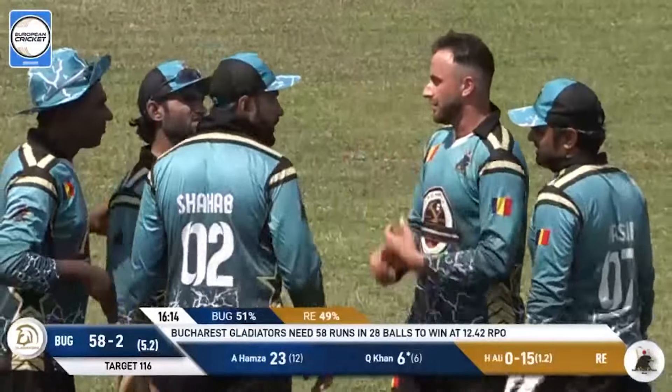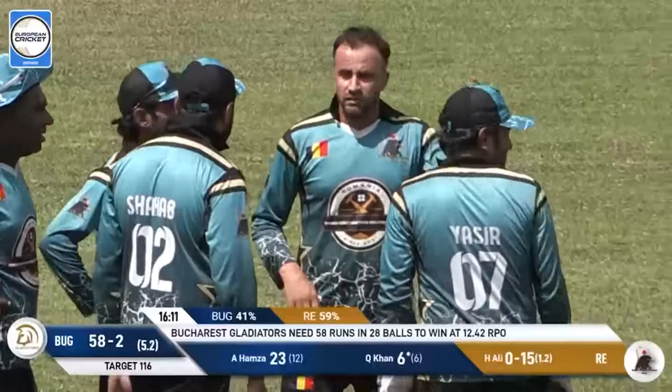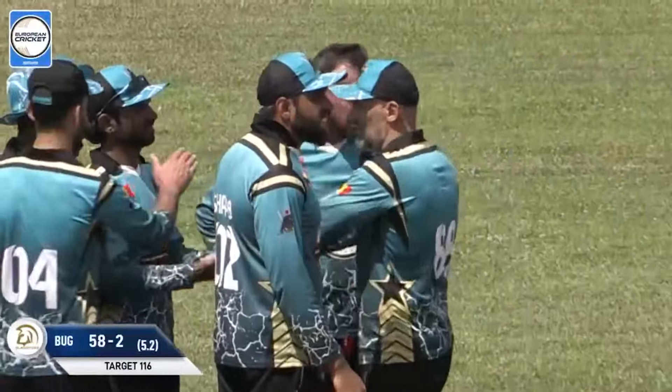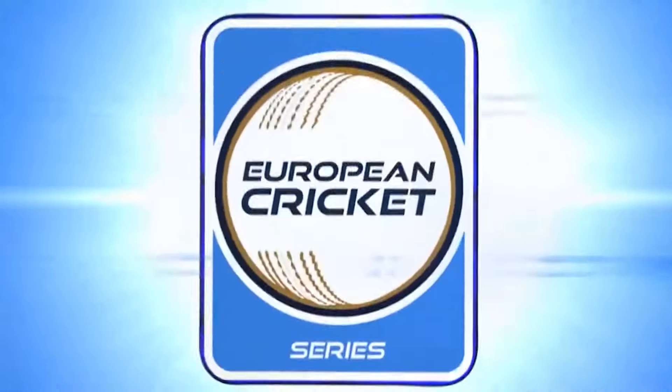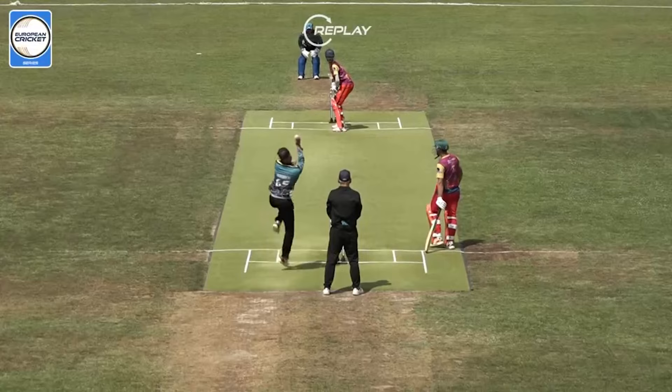That's going to be the end of Kahn. But that might be a blessing in disguise really for the Gladiators - I don't know why he was put up in at four, to be honest. They've got better options. Nevertheless, he goes now and the score is 58 for three. Hayter gets the wicket - it's not the one they wanted.